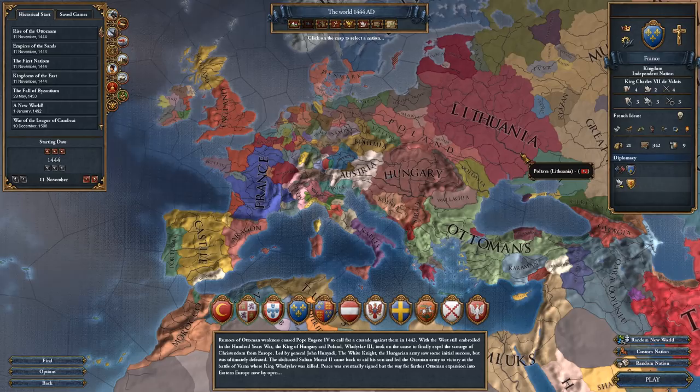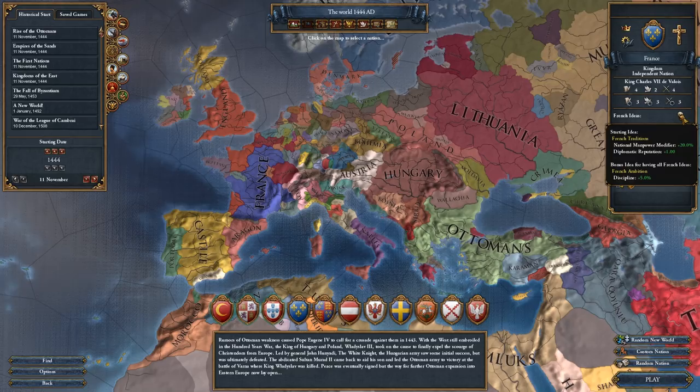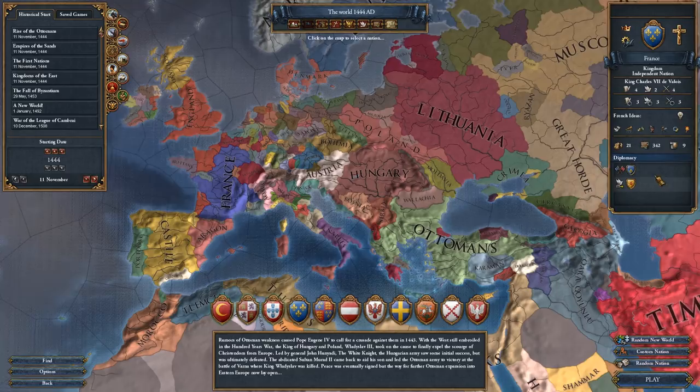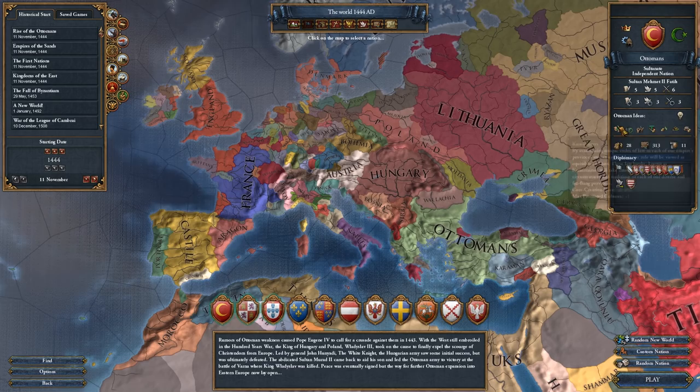You can see how France is really starting to emerge as a military power. Estates General national tax means you make more money, and the list goes on. Finally you have the ambition - for France that's discipline plus 5%, which you get when you unlock the very last idea. Every nation in the game at this stage has a different set of ideas, which can really make a big difference.